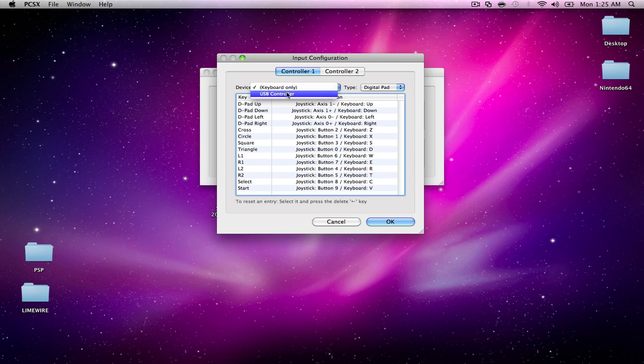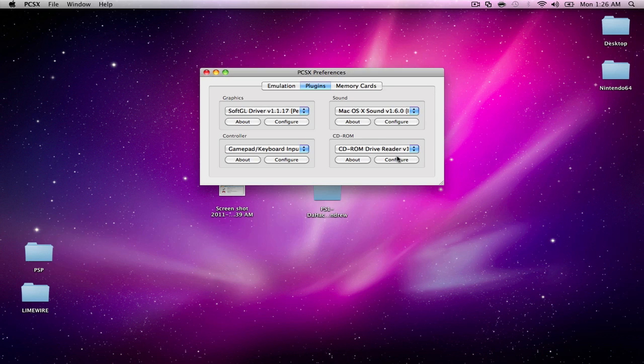To set up the controller, click on USB Controller and double-click on D-Pad — we'll start from the top. Grab your controller and push all the buttons first to activate it — home button, start, select, all buttons. Then double-click D-Pad Up and push up, D-Pad Down, D-Pad Left, D-Pad Right. Then Cross — press X, Circle, Square, Triangle, L1, R1, L2, R2, Select, Start. That's the full configuration — click OK and close.